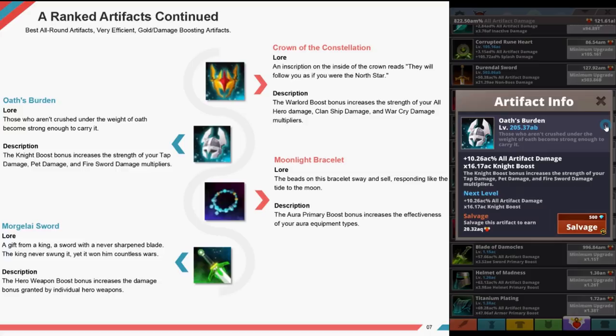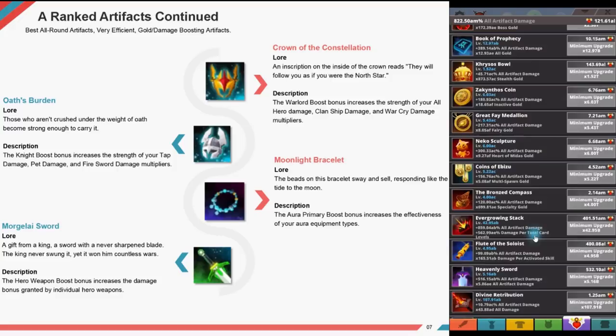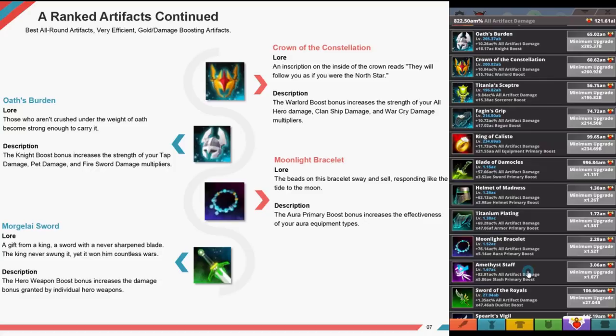Moonlight Bracelet — the beads sway and swell, respawning like the tide to the moon. The aura primer boost increases the effectiveness of your aura equipment types. Morgelei Sword, a gift from a king — a sword with a never-sharpened blade. The king never swung it, yet it won him countless wars. The hero weapon boost increases the damage bonus granted by individual hero weapons.